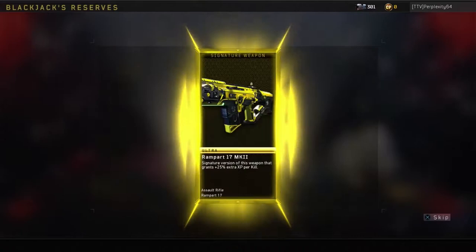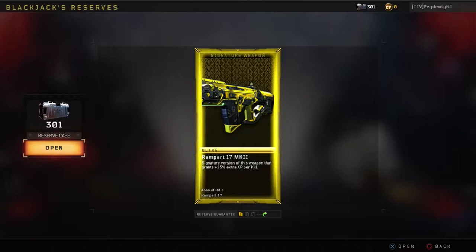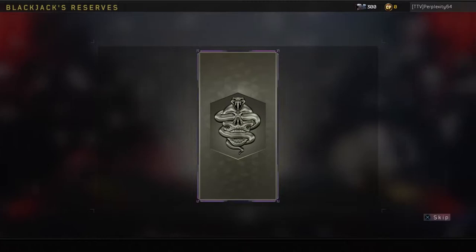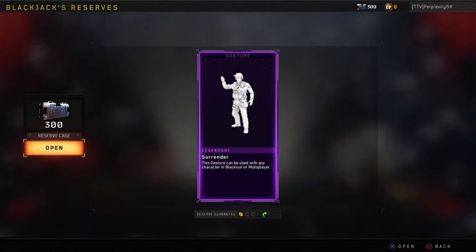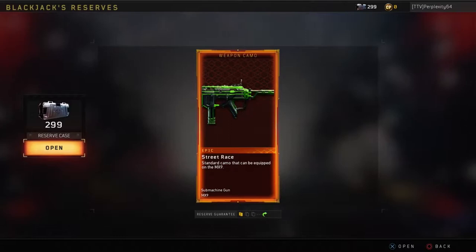Did I just see Juniper pop up twice? And we got the Mark 2 Rampart! Oh my god! Let's go! We got the Mark 2 Rampart! I've wanted this for so long but I've just been saving up my cases just to make a video like this. Oh my god! I'm going to start using Rampart a lot now. That's going to get me so much XP — 25% more XP per kill with the Rampart. And if it's double XP, it'll be 50% more XP per kill. Imagine getting 50% more XP per kill.